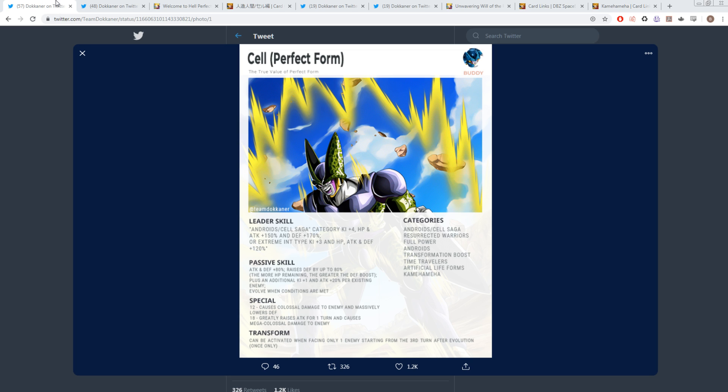The first unit we have is Perfect Form Cell. He's a little bit different because he actually has a 4-key leader skill, and I do think that is the first time we're getting that as a Dokkan Fest exclusive unit. These cards are Dokkan Fest exclusive LRs, like LR Gogeta and Vegito, LR Goku, Super Saiyan 4 Goku, Super Saiyan 4 Vegeta, and the GoBros — the LR Gohan and Goten card. His leader skill is Androids/Cell Saga category, Ki+4, HP and Attack +150%, and Defense +170%.